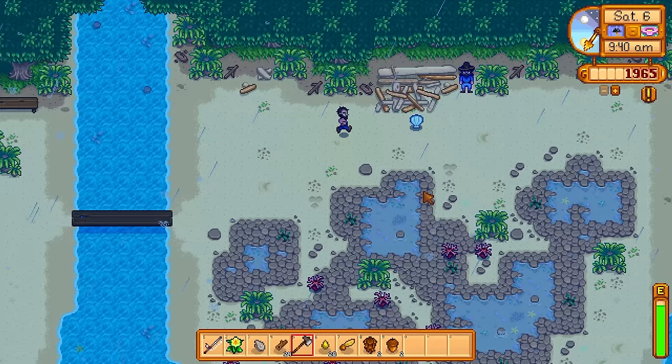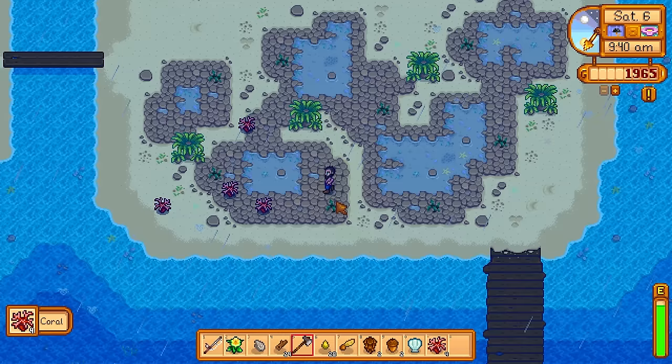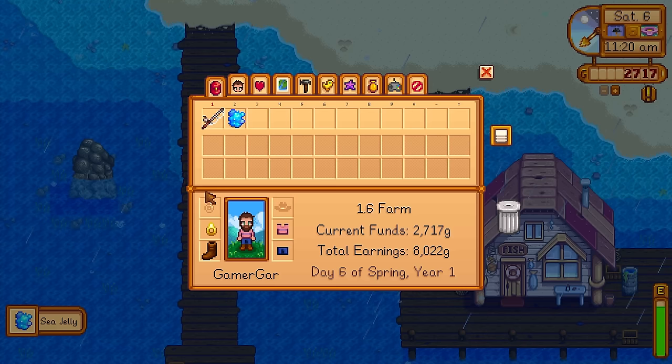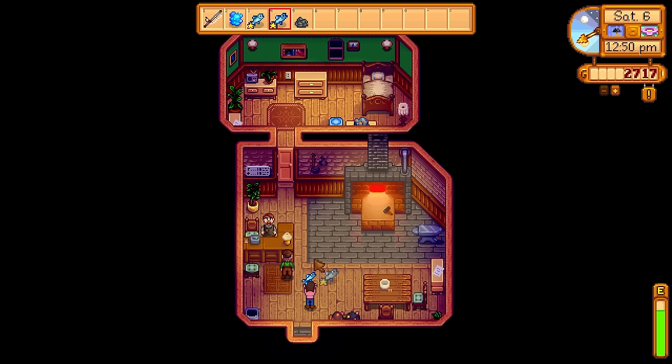Because it's Saturday I fixed a bridge, went over to the tide pool area, and picked up all the forageables to sell for extra money. I did a bit more fishing today and picked up a sea jelly — my very first sea jelly. It gives good energy and health but also a plus one to fishing, which is handy. I won't use it though; I'm saving all my jellies to make the new artisan equipment.